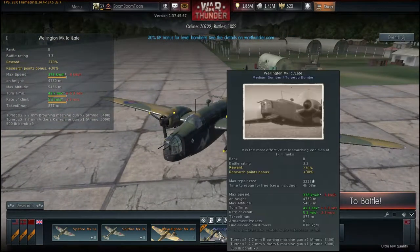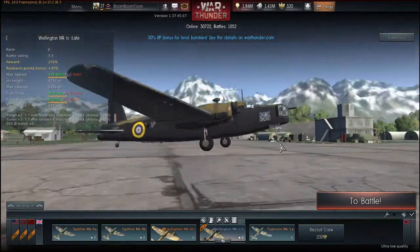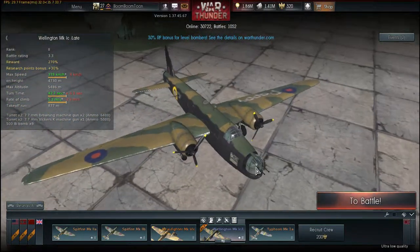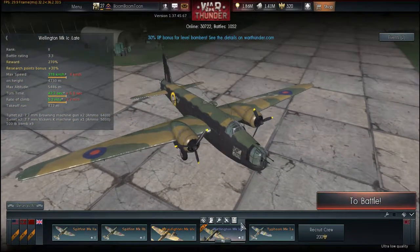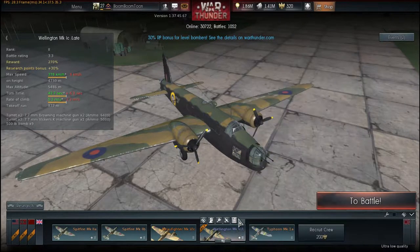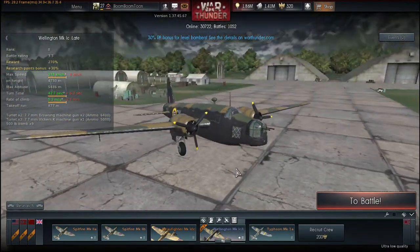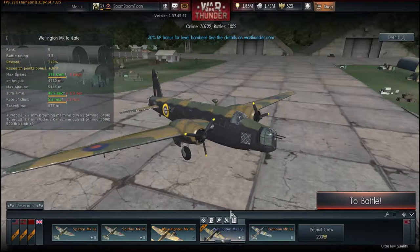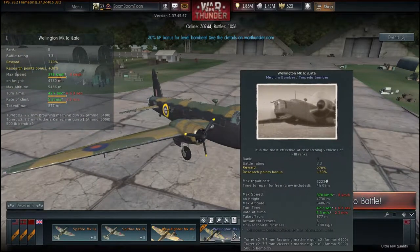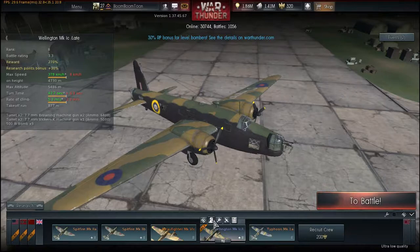Let's look at its stats. It has a battle rating of 3.3, which is okay as long as you get decent matchmaking and don't get matched with King Cobras and Yak-9Ts. It has a very slow max speed, but this is a medium bomber used in night bombing so you're not really looking for max speed. In a dive it can get up to about 600. It doesn't climb very well, but as long as you get decent matchmaking it doesn't really matter.